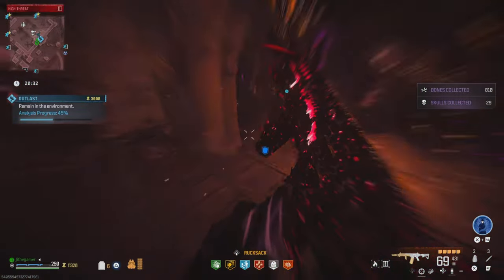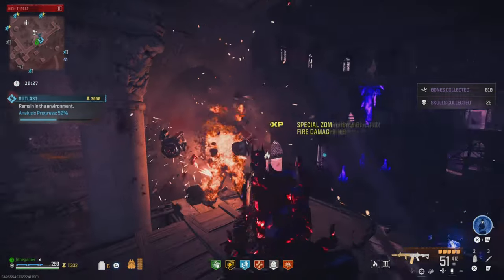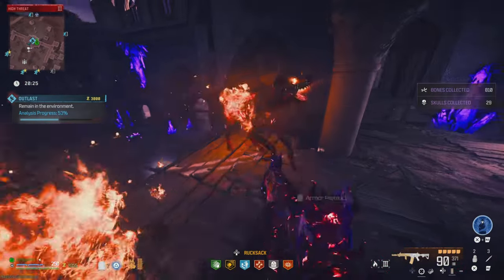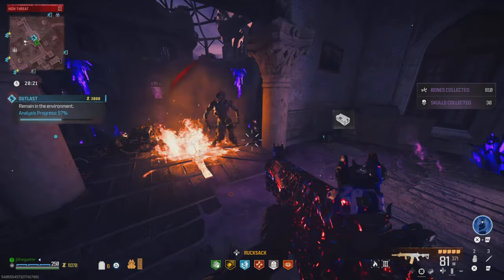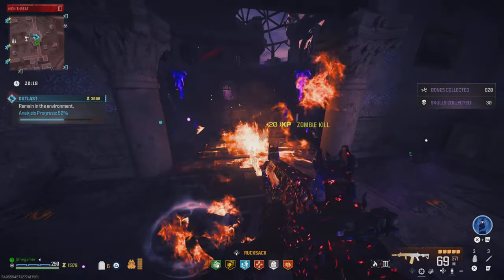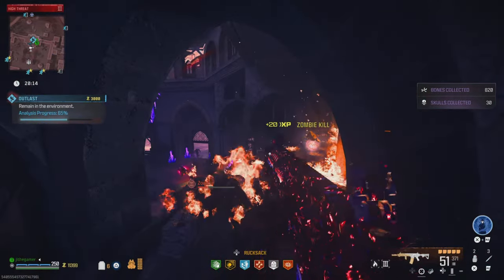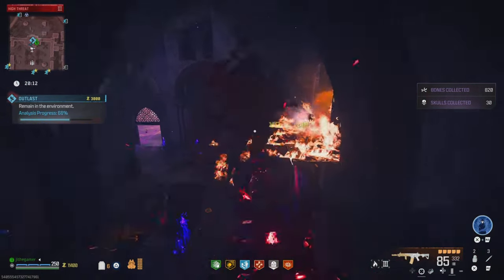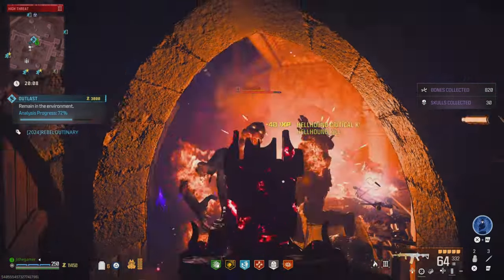The whole point is to farm for this stuff fast and easy. If you don't get the drop on the first try, go ahead and do the weapon case and the bounty, then come back and do this one again. The outlast and the weapon case always respawn in the same spot in an area just like this one. Place a sentry gun, stand right there, wait for the analysis progress bar to fill up, and that's pretty much it — that's how you farm it.